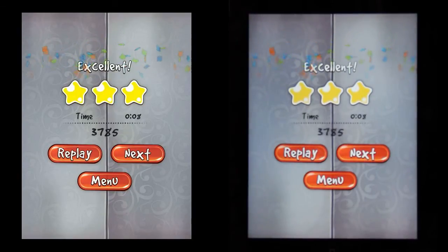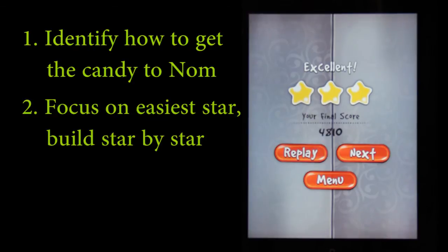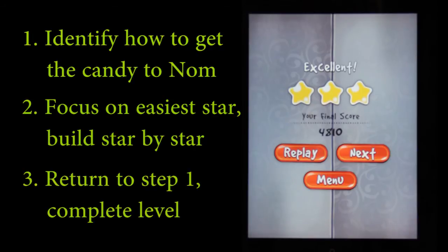You can use this method to solve any level. Just remember: first, identify how to get the candy to Nom; second, focus on the easiest star and then build on that to get the remaining stars; and finally, return to the position you discovered in the first step and complete the level.